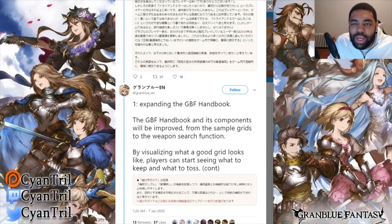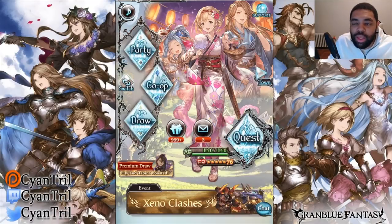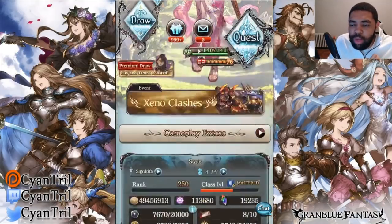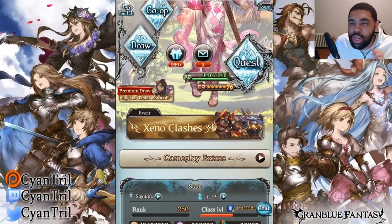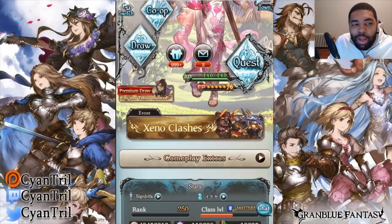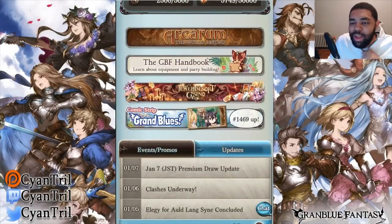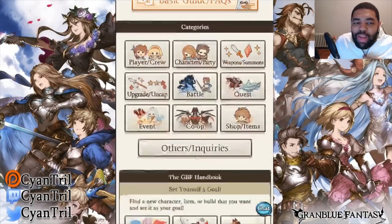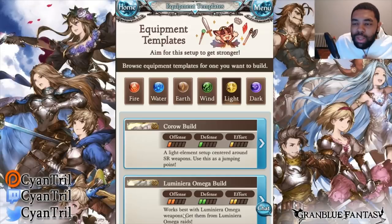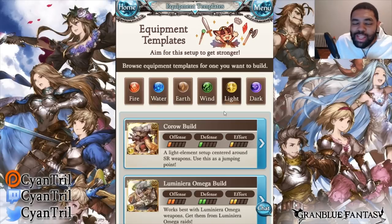Thanks to GranblueEN, we were able to see the translations. I'm pretty sure I'm following them on my main Twitter account, just this one's not logged in. Anyways, GBF handbook — let's go to Equipment Templates. We're moving on to the final element. I like how it's still left on light, by the way.